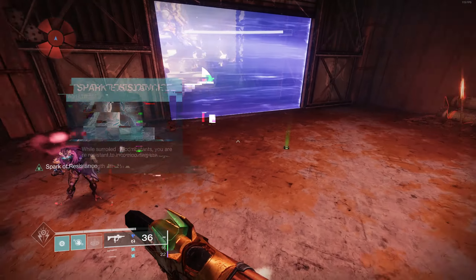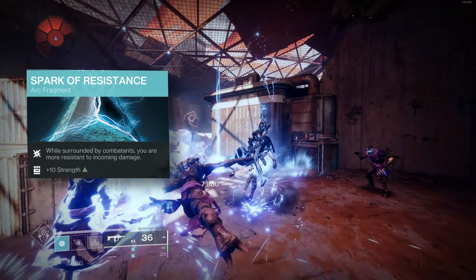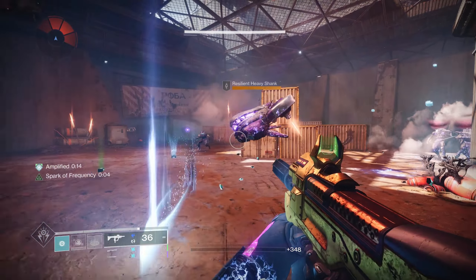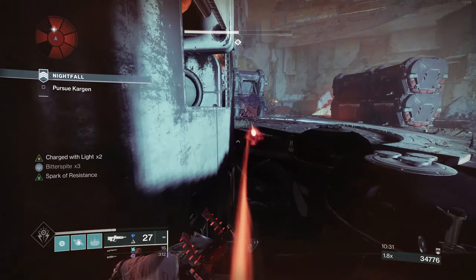Pair that with our first fragment, Spark of Resistance, which will reduce our incoming damage while surrounded by up to 40%. We want to be surrounded — the more enemies surrounding us, the better, as more enemies will be affected by the debuffs we're dishing out here.